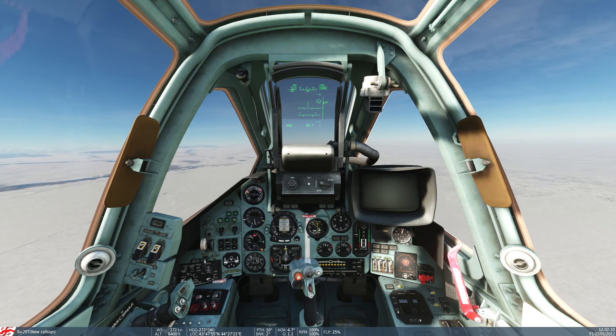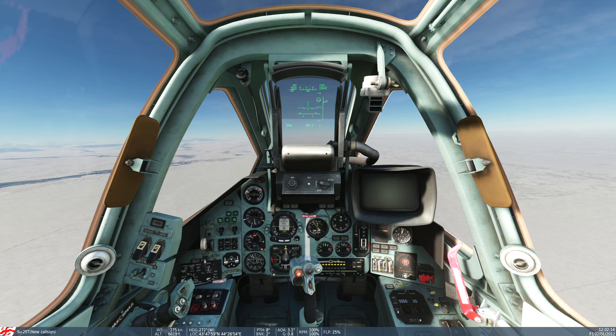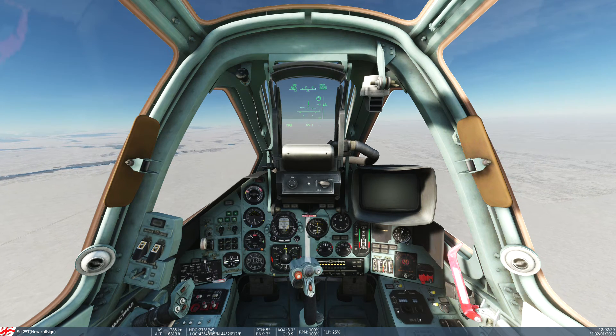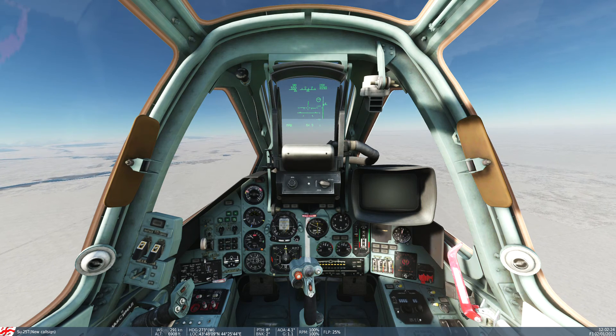This is SC-25, tower 69. Requesting permission to land on runway 20. Clear for 20. This is SC-25, clear for the landing. 20 is all yours.